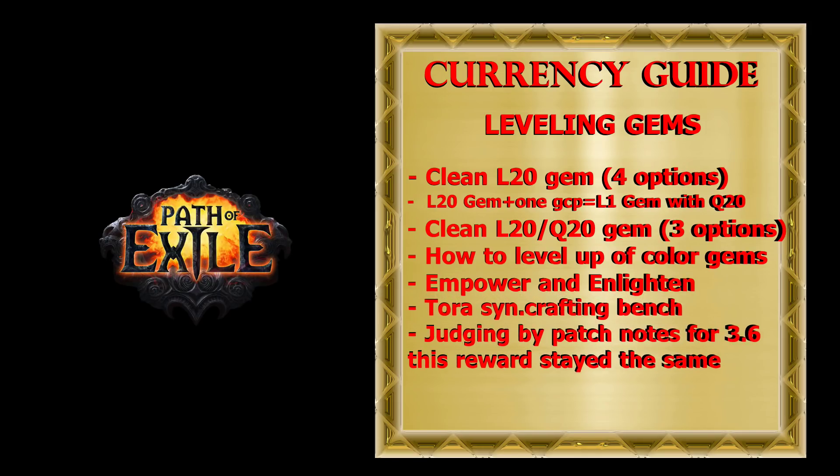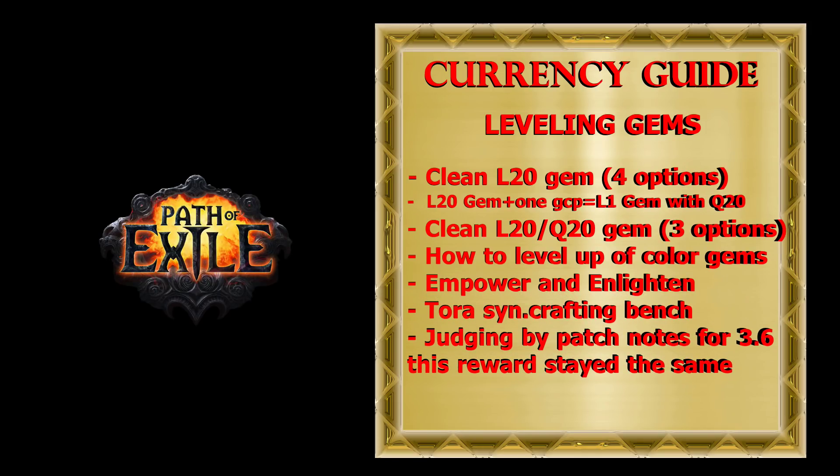In Betrayal League, to speed up the process of leveling gems, players placed Tora inside the Research Safehouse. If she was rank 3, her crafting bench would increase the experience of a gem by 200 million, and if used on an Empower with 20 quality, the increase was 400 million experience. I'm guessing this reward will be nerfed in the 3.6 expansion.